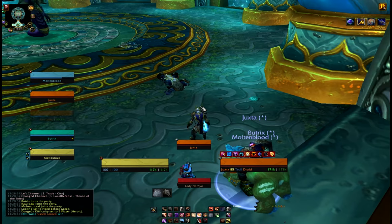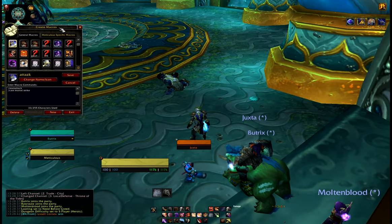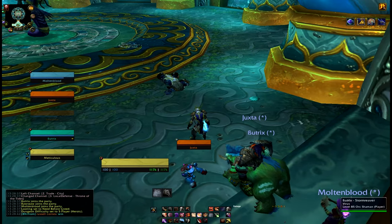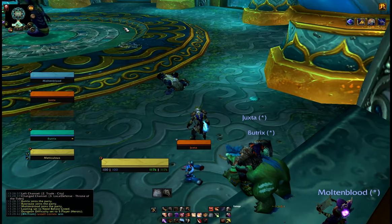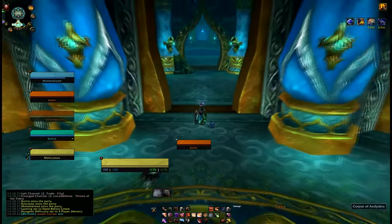We're getting into our dungeon. What is our first priority as a combat rogue or a rogue of any sort of spec? Focus your tank, use your focus tricks macro — I'll put it in the comments for you along with the armory. Make sure we're poisoned up: instant poison on main hand, deadly poison off hand, and we are good to go.